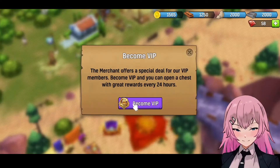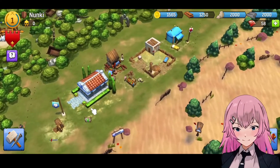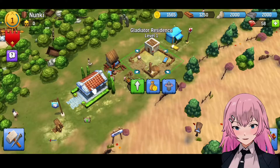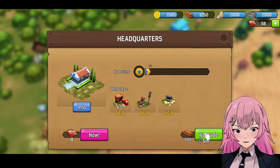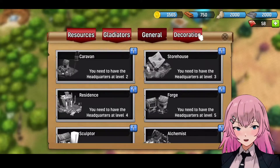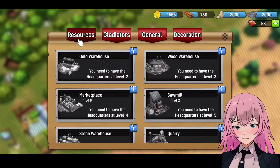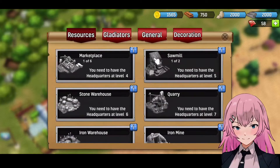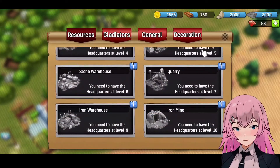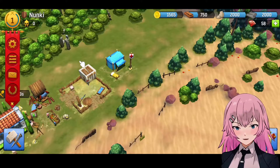Where should we go next? Oh wait, what's next — become a VIP. We still cannot deploy. Should we upgrade this? Let's upgrade this and then we can build more. We need a gold warehouse and also a quarry and a sawmill. I wonder if we can also attack other players.